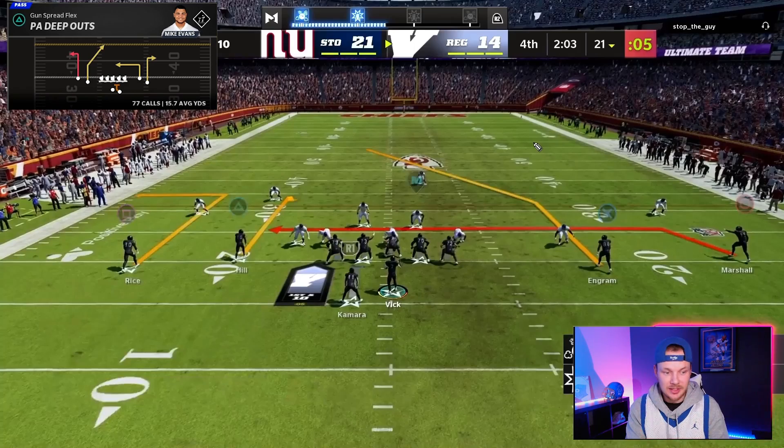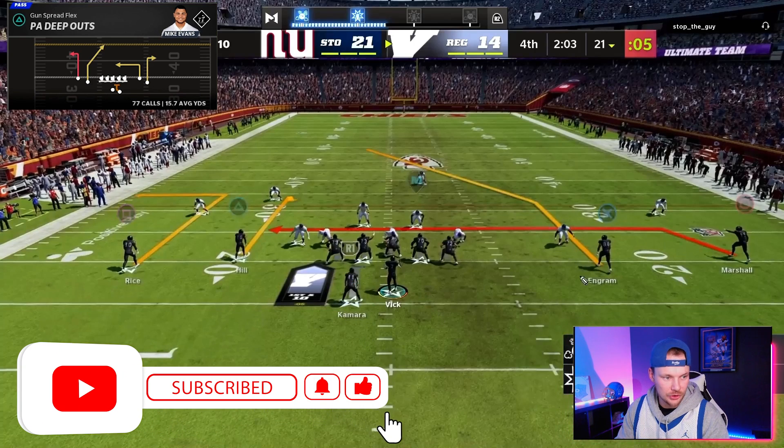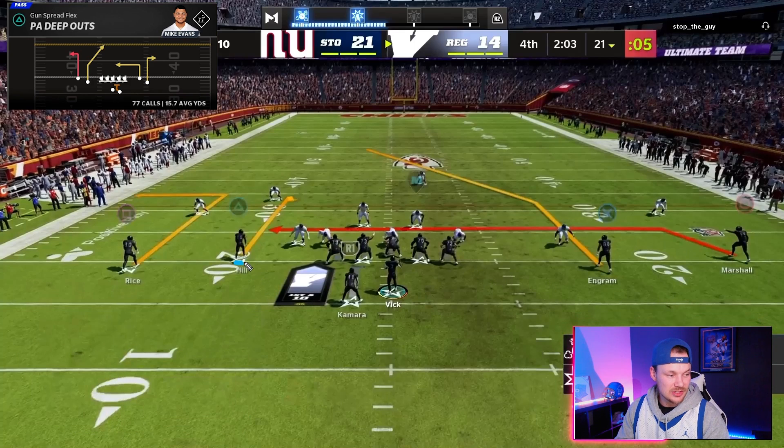Let's go over PA Deep Outs first — this is our Cover Three one-play touchdown. For the adjustments, we always want to have it on a hash with our post going to the short side of the field. We take the slot receiver on the short side and put him on a hitch, which pulls down the deep blue defenders and keeps the user in the middle of the field. Then we take the backside wide receiver and put him on a drag as a checkdown. Our first read is the post — our money Cover Three beater.